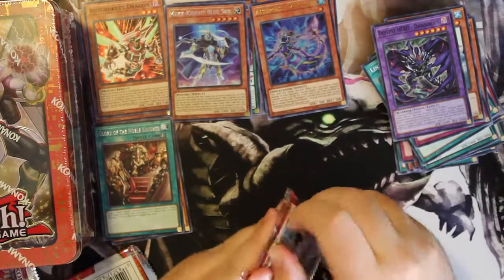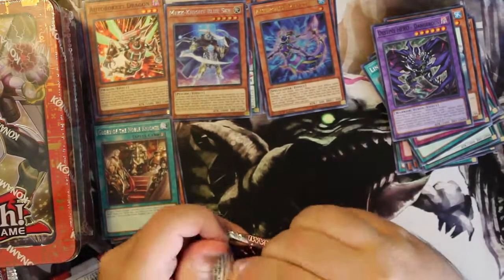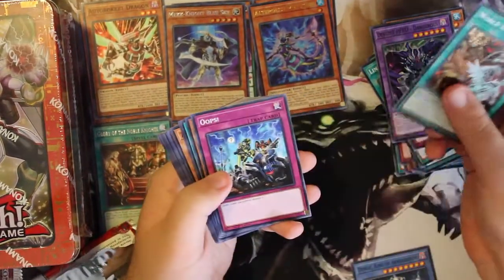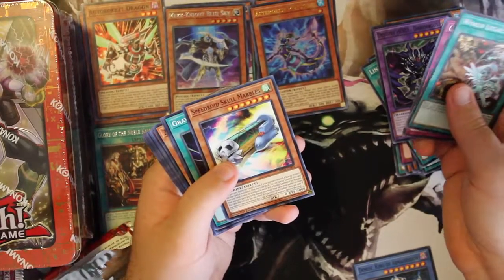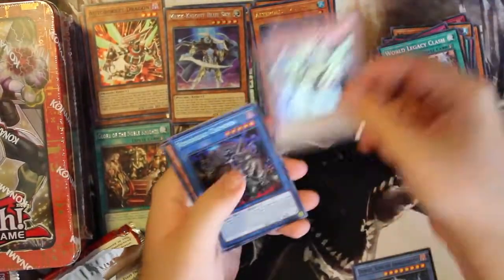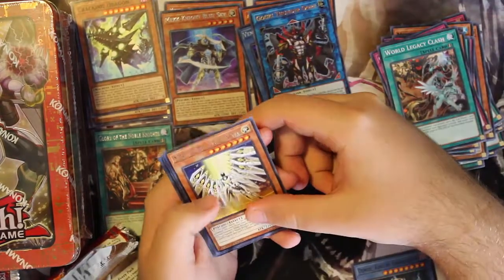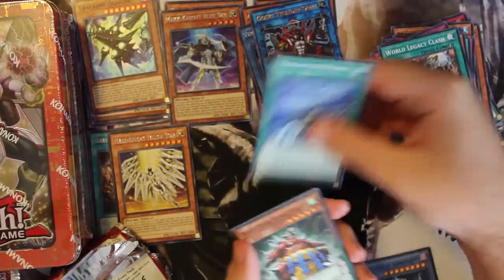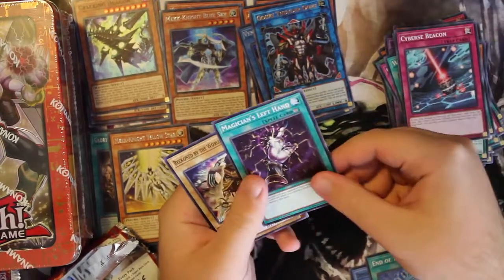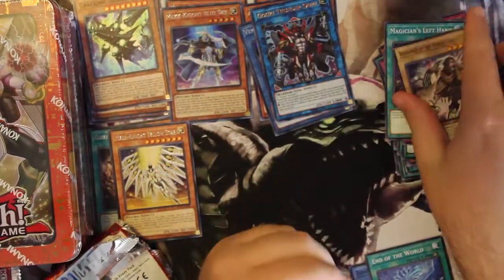And for our last pack from the Yusei tin, we have: Wood Legacy Class, Speedroid Scrawl Marbles, Gravity Glass, Wood Legacy Landmark, Zombina, Cracking Dragon, Vendred Chimera, Goki Thunder Ogle, Mack Knight Yellow Star, End of the World, Yokozuna, Similar Spirit, Bug Signal, Cyberspeacon, Mentations Left Hand, and Beckon by the World Chalice — all the World Chalice cards got reprinted in here.